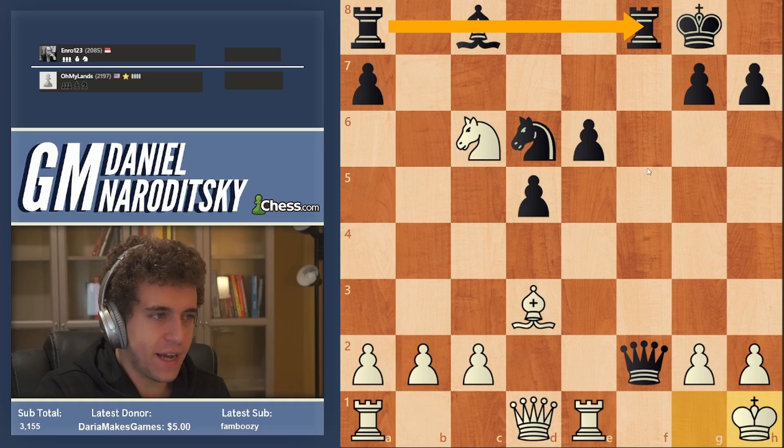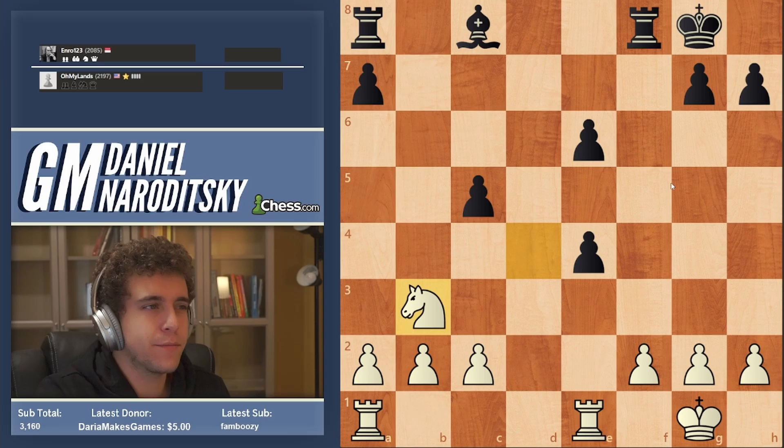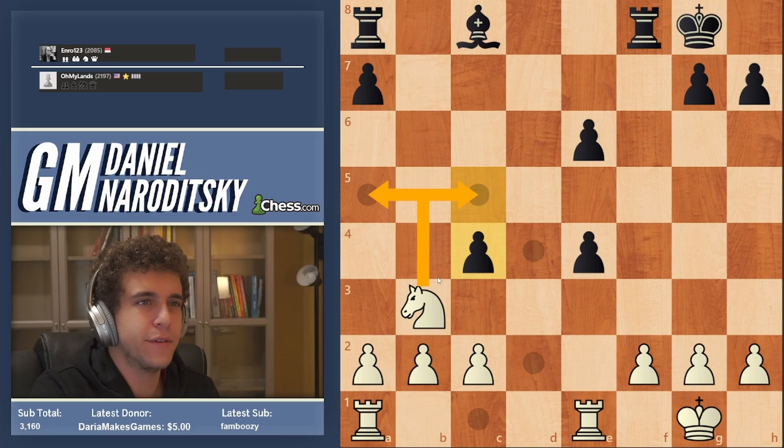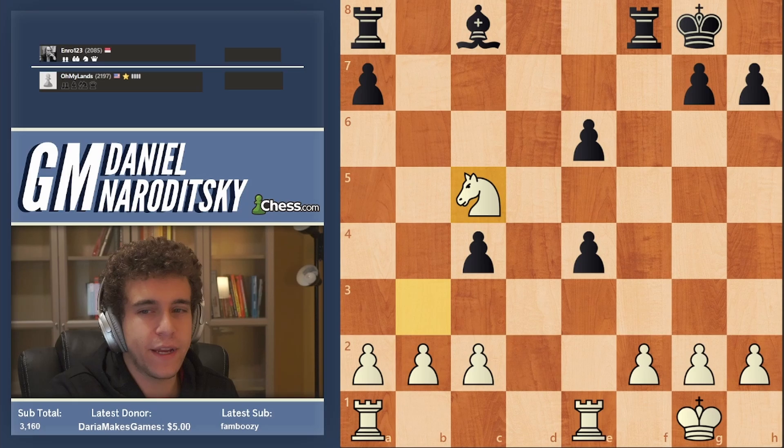Back to the game — after Queen d6, the rest is pretty simple with Queen takes d4. Rook b8 was another mistake; probably c4 gave more practical chances, but after Knight c5 or Knight a5 White is technically winning. The system works even at a pretty high level and it's something you can definitely consider playing — I'll probably make a video on it at some point.